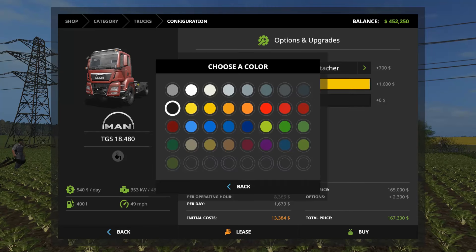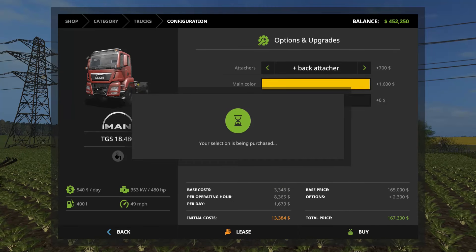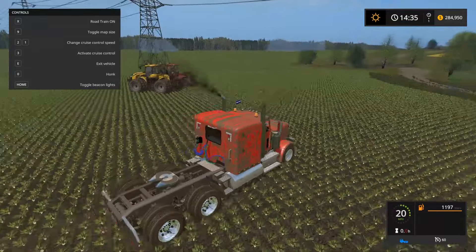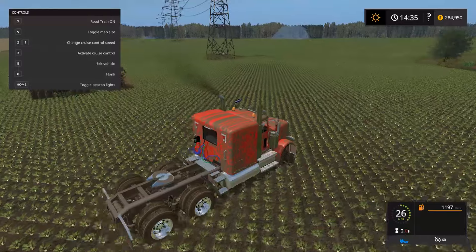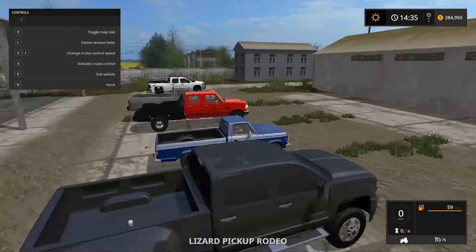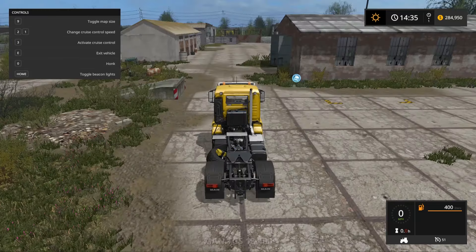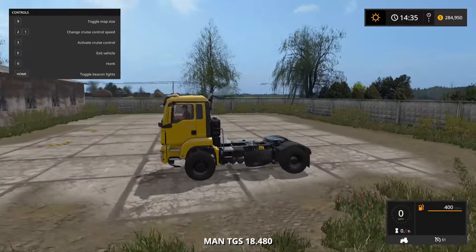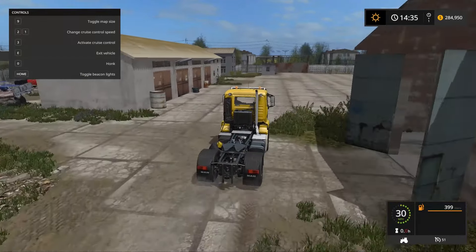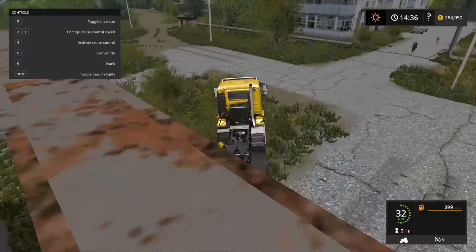Let me go to the Peterbilt in the shop — go to trucks, click on Peterbilt. You're right, it doesn't hook up. That sucks because it has a back attacher right there visually. I'm just gonna get a different semi. Should I wait or test out this tractor? Go ahead and test it out.